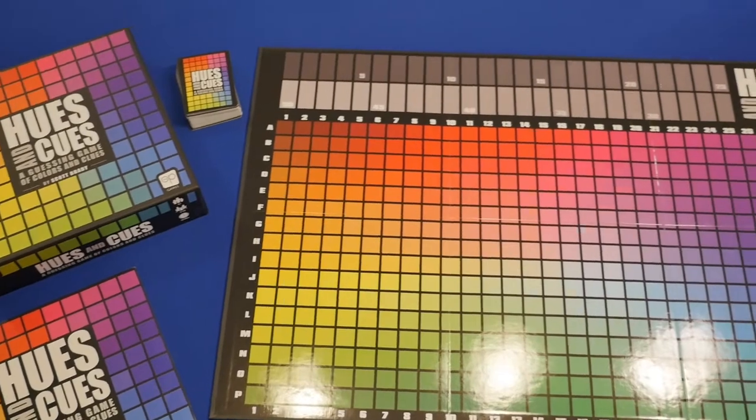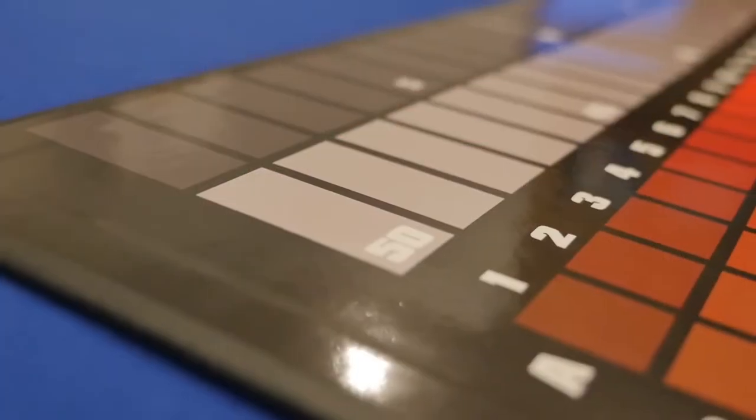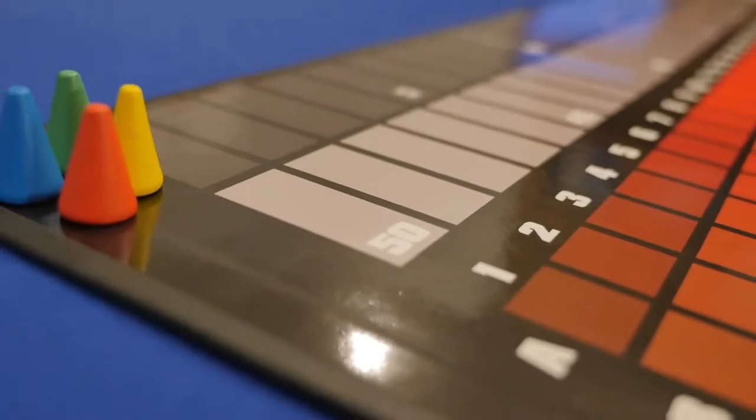To set up the game, lay out the main board and assign each player a color. Place one of your markers on the score track and hold on to the other two, and then you're ready to begin.